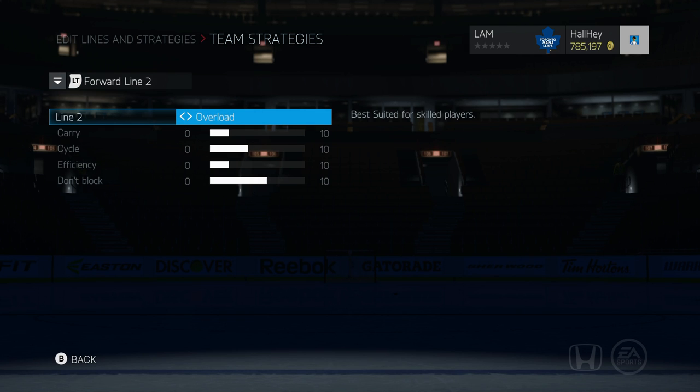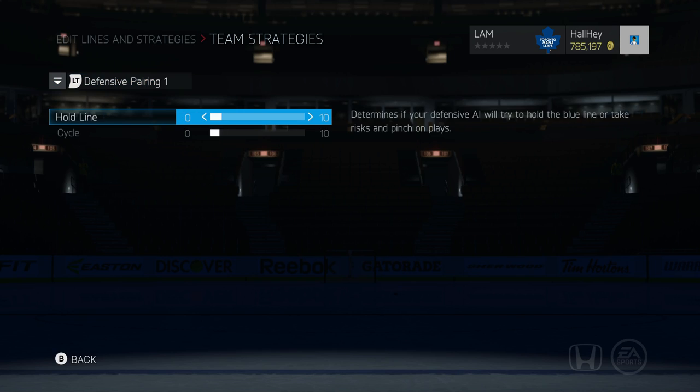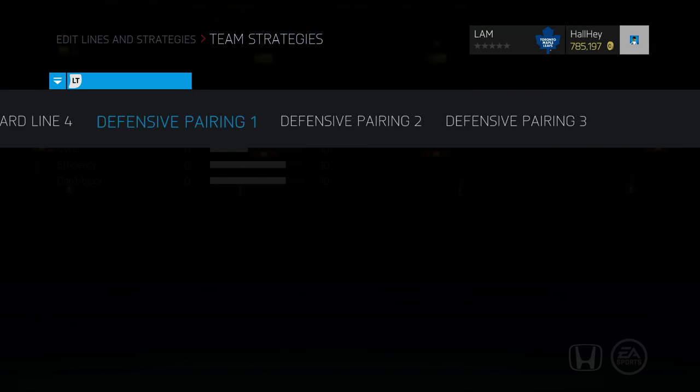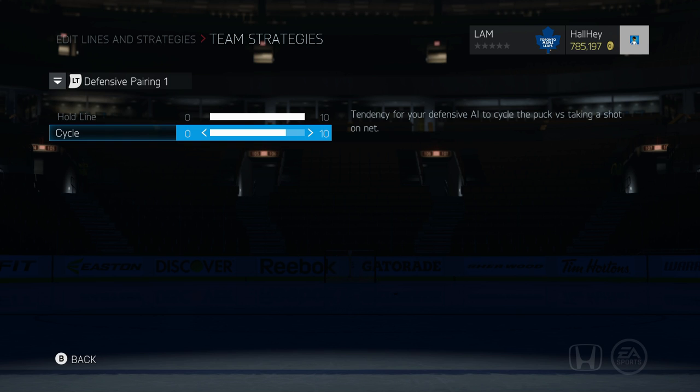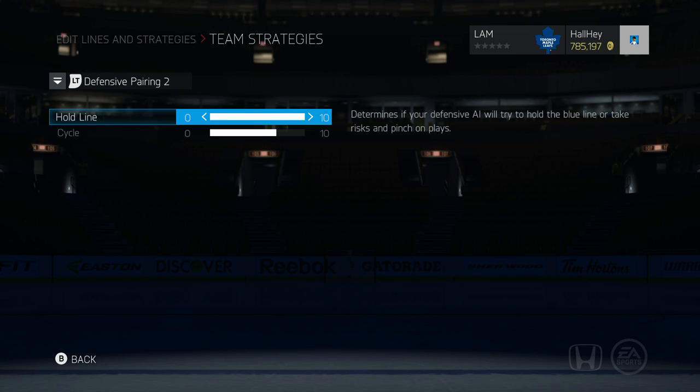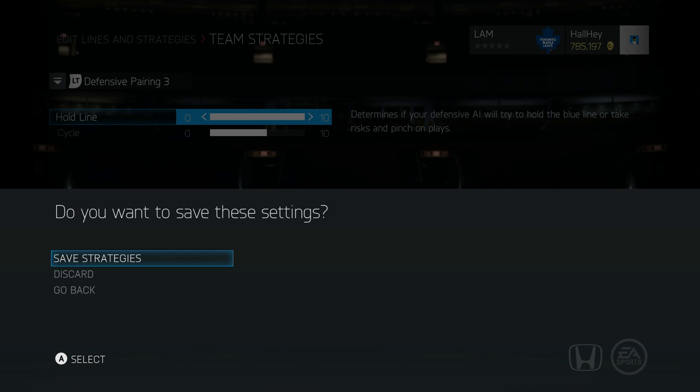For the forward line settings, these were mostly the EA-generated defaults when you create a new lineup. The main difference is I put them all on overload rather than crash the net or behind the net — I want them all doing one single thing: scoring goals. For defensive pairings, I want them to pinch on plays. I max out the hold-line setting and cycle to near-max so they're always in the right position for a pass. All three defensive pairings are set about the same.